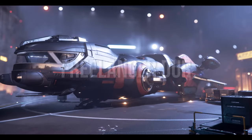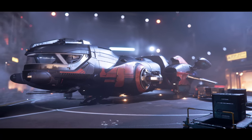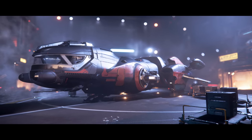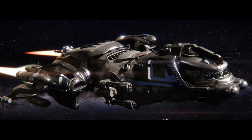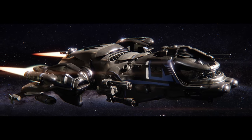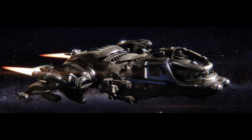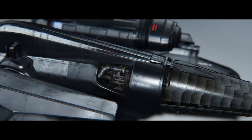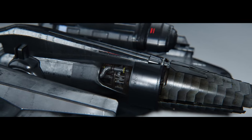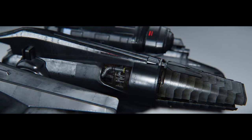Moving on to the exploration option: the DUR. Trading cargo space for the thrill of discovery, the Freelancer DUR is tailored for deep space exploration, sporting advanced scanners, an upgraded jump drive, and a bigger fuel tank. This variant sacrifices some hauling capacity, reducing it down to 28 SCU, but offers a ticket to chart the unknown and the mysteries of unexplored star systems.